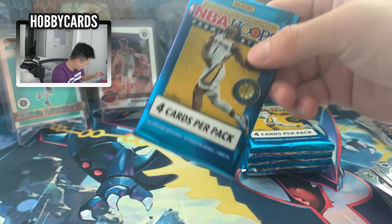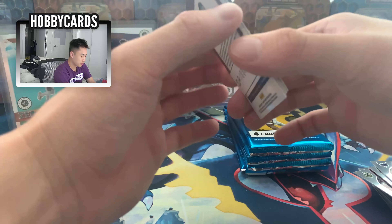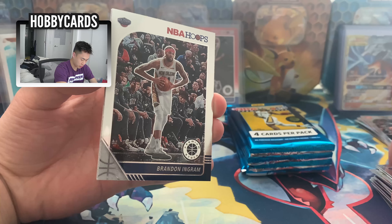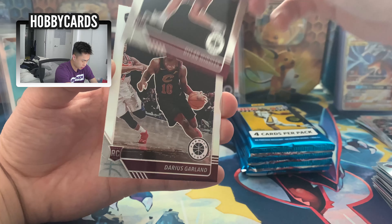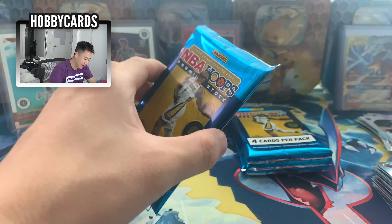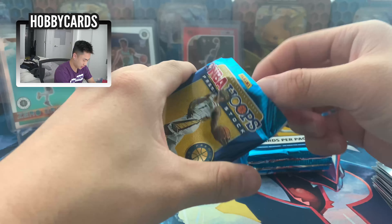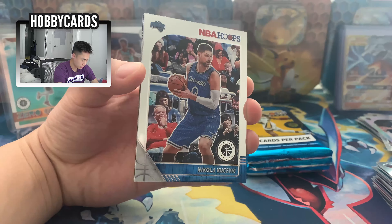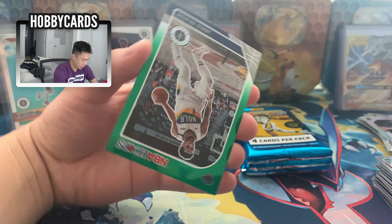That's only two packs in and we already have more heat than the first box. I should've just gotten two blue ones instead of the red ones. Terry Rozier — who's popping off right now — Brandon Ingram, very good, Dillon Windler rookie, and Darius Garland. The blue packs are so good! Next pack: Eric Gordon, Vucevic, Terence Davis rookie card, and I thought that was Zion — it's Jaxson Hayes green. Not what we're looking for, but we'll take a green.